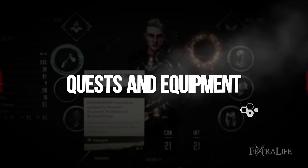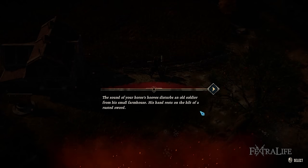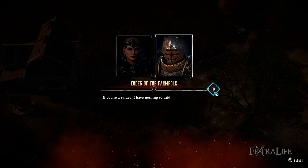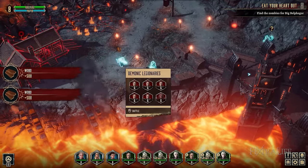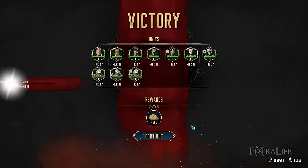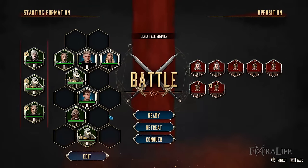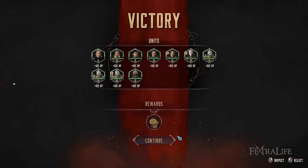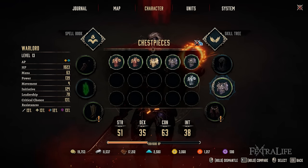Quests are usually accessed by interacting with different NPCs in the regions you explore. You're able to talk to some of them diplomatically rather than initiating combat. If you want to pick a fight, however, you can choose to be ready for battle, retreat, or conquer. Conquer lets you skip the entire encounter since the game detects the disparity in power between you and the enemy, which ultimately leads to your victory. This is a good mechanic because you save time and still get the XP and rewards as if you fought them. After every victory, you acquire random pieces of gear, which is predominantly equipped by Aviana.